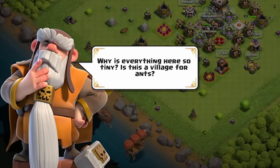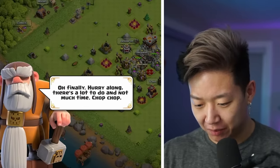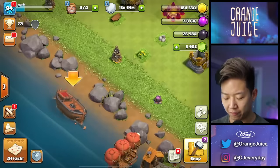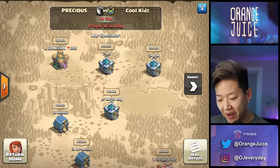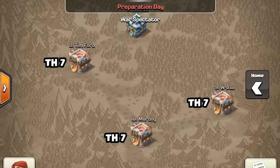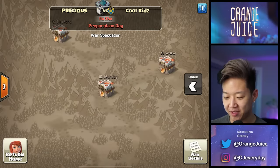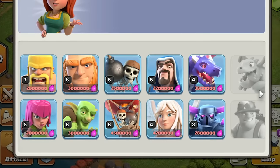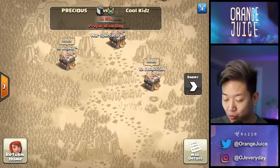Why is everything here so tiny — is this a village for ants? Is he saying I'm rushed? Because I'm not — this is an engineered base. Back in the day we'd have these engineered bases ranked at the very bottom. There'd be town hall sevens, eights, nines, tens at the very top, and then I'd be the town hall ten ranked lowest — because it was weighted based on the amount of defensive buildings you had. With the level of my troops I could do mass dragon attacks, I had some level 20 heroes, and I could literally attack the top five but I was ranked bottom 20.